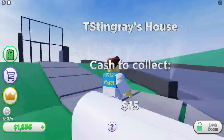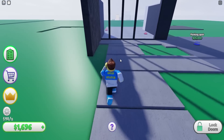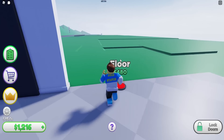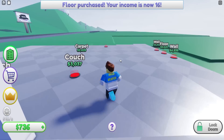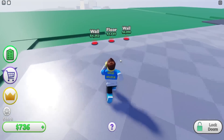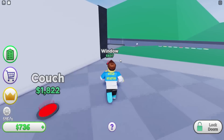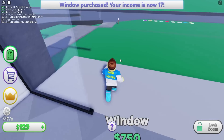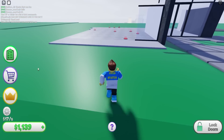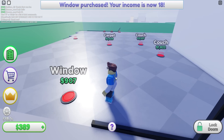We're getting a good amount of money anyway, so let's keep going. We got a wall panel, a floor, more floors. A couch for 3,000, carpet for 24, another wall. We can buy a window — just one window. We're earning 17 per second now, which is great.